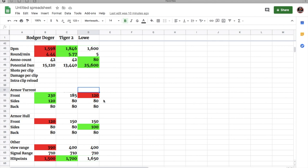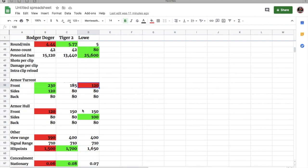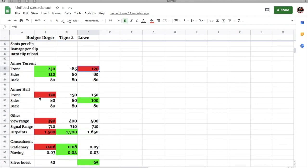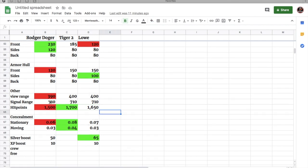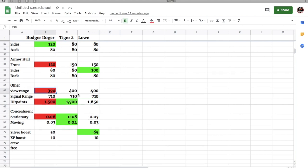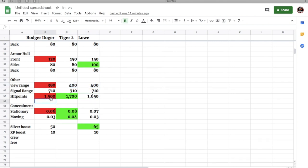A lot of people know the Löwe's turret armor is actually pretty weak — 120 millimeters in the front. But the Roger Dodger gets 230 millimeters of turret armor, and it's rounded like the Löwe's turret, not flat like the Tiger 2, so it bounces shots well. The hull armor is the worst of the comparison: 120mm front, 80mm side, 80mm rear. The Löwe has 100mm at the side. View range is 390, which isn't bad for a tier 8 heavy tank, but pales compared to the Löwe and Tiger 2.